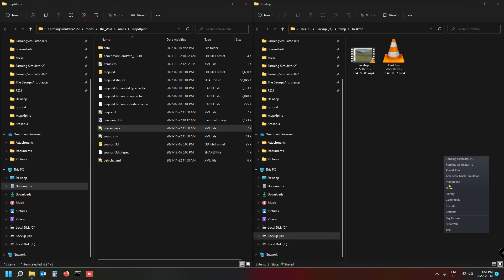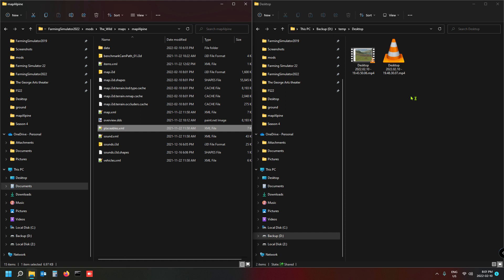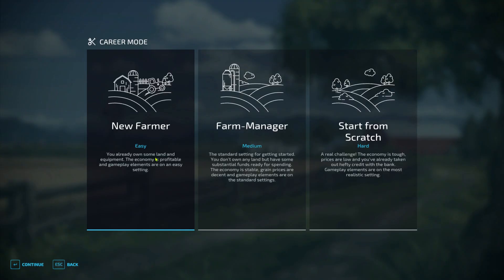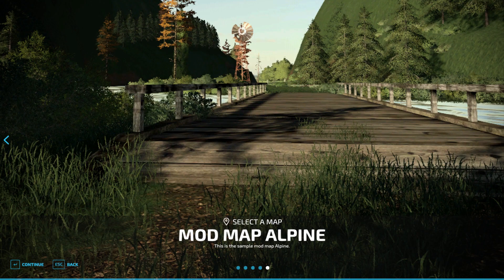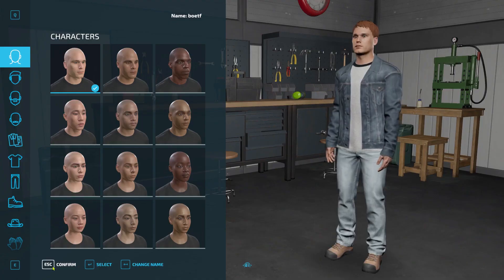Here we go opening the game. Once it's open we go into the game, open the mod map Alpine — there it is — and continue. This is now our map that we're adding the horse stable to. When we run to that spot you'll see the grass is there but the horse stable is not, because it's in the placeholders folder.